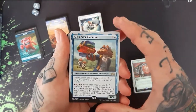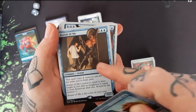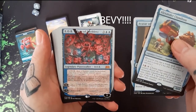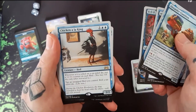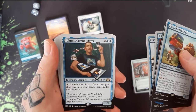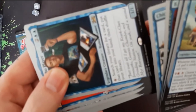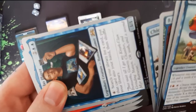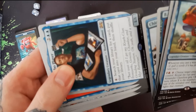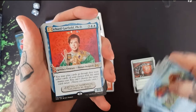Next we have the one and only Alexander Clambleton. We have the Avatar of Me — a little flamboyant me coming out the mirror. And we got the Bay of Beebles, hence all the Beeble tokens. We have Chicken a la King. Wouldn't be magic without a Johnny Combo Player somewhere. And of course we have Richard Garfield.